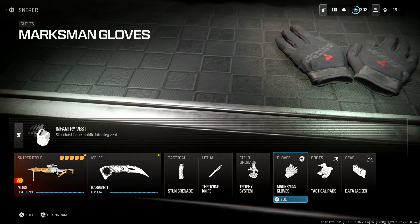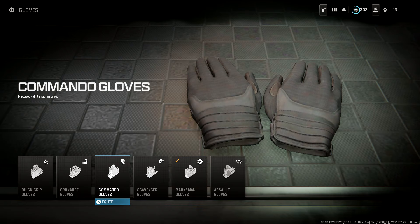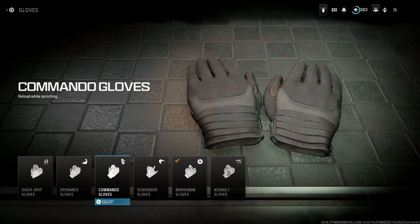Now for the important bit: the perks. In the gloves, we're running the marksman gloves. This helps us deal with the flinch problem created by our attachments — it only affects you whilst you're ADS, but it also reduces sway whilst aiming down sights, so you're much more accurate and consistent. I did try the commando gloves and they felt really good — they let you reload while sprinting so between shots you're still able to sprint and slide around. They felt really smooth, but I found I was flinching a little bit too much, so the marksman gloves do the job just fine.